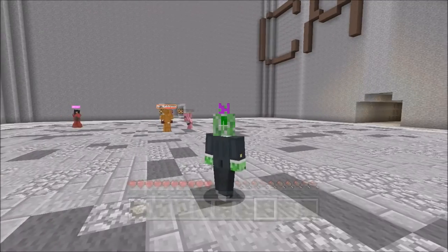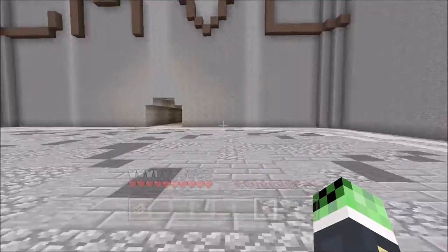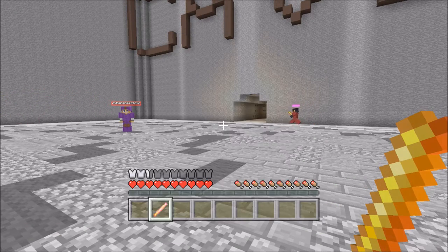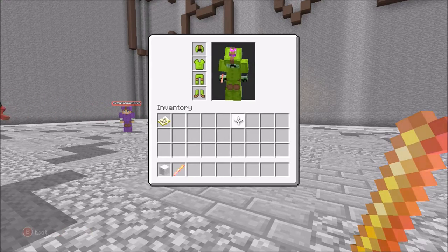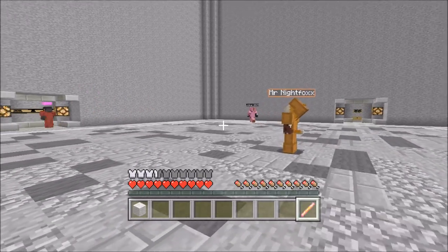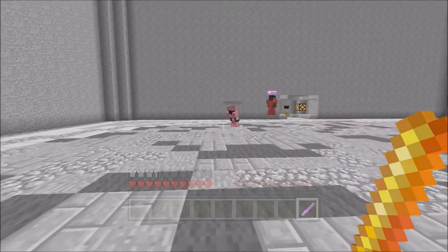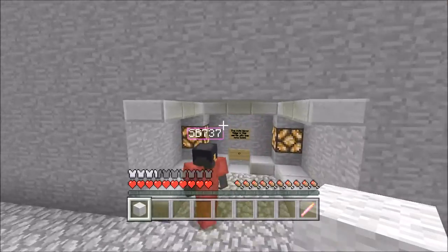We have all our armor and gear, so let's put it all on. If Jones hits us with his stick we get set on fire, and then we have to take a piece of armor off — whether pants, boots, chestplate, or cap, it doesn't matter. We hold the wool to start, and we use the stick only when we're the tagger. It's not like manhunt where everyone becomes a tagger — it's one tagger at a time.